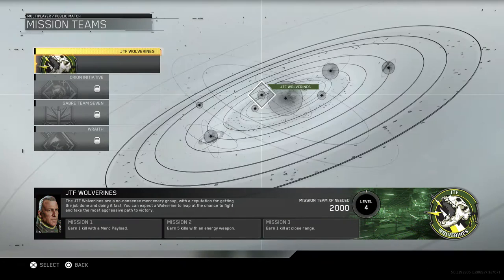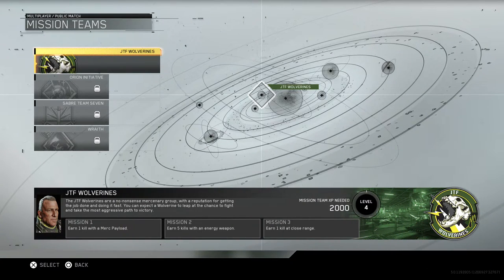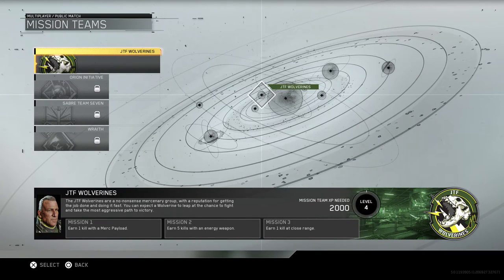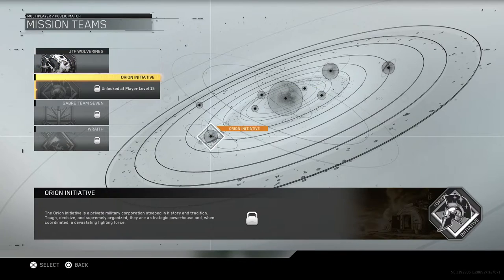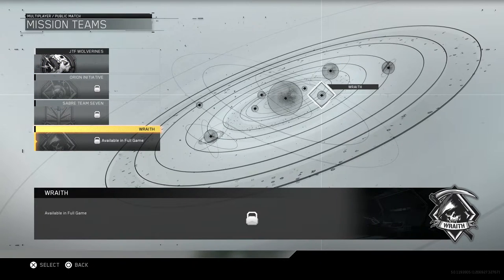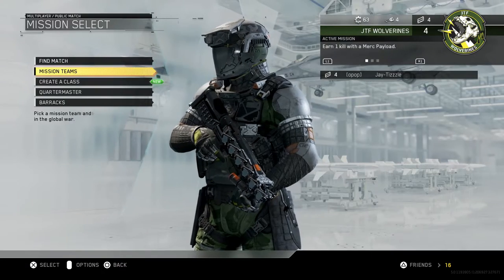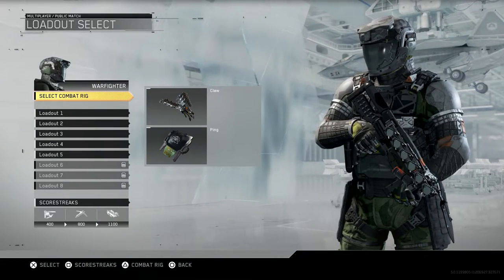Starting off, you have your Mission Teams, and what these are is they're just like challenges. I think the closest way I can compare them is like the Black Ops 3 challenges for crypto keys, but these give you XP - so it's kind of like the contracts in Black Ops 1. I'm guessing they give you different rewards depending on what team you're playing on.